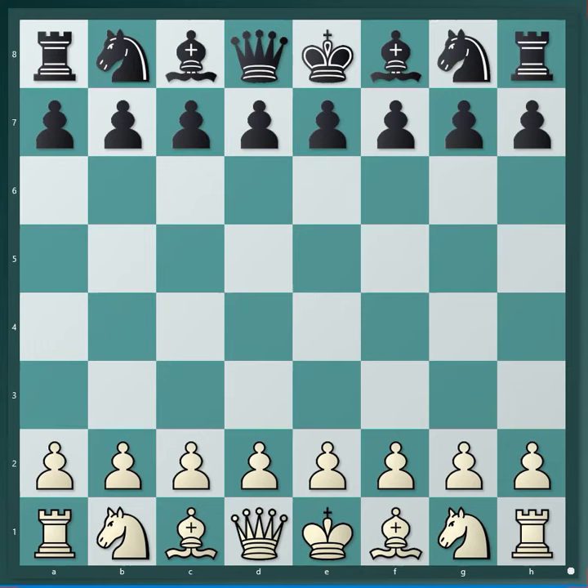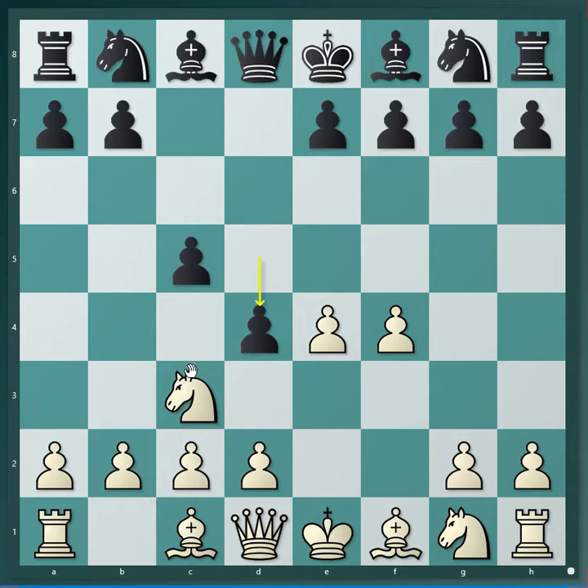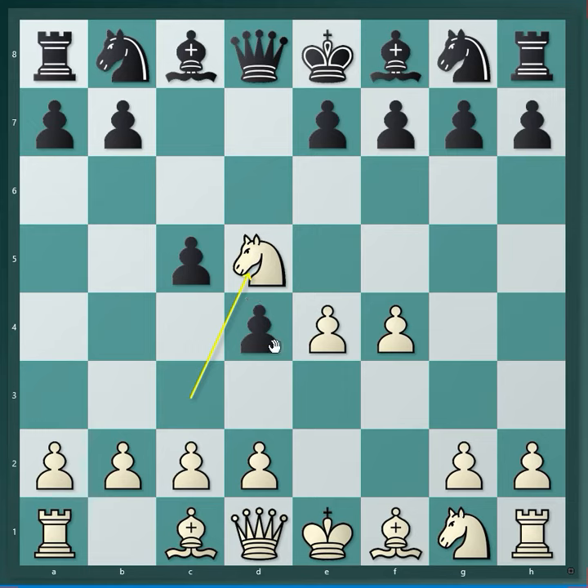Welcome to ACO Chess. Today's opening trap begins with e4, c5, f4, black goes d5, knight goes to c3, d4, and here white makes a mistake of going to the square d5.